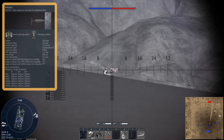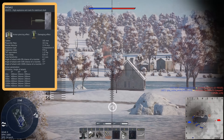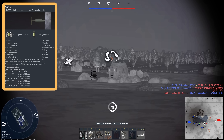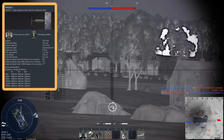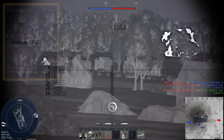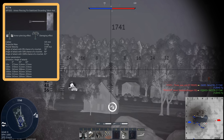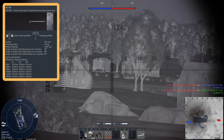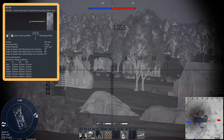We do have the M456A2 HEAT-FS shell. It travels at nearly 1,200 metres per second. I haven't really used it much, as you'd expect, because it's a HEAT shell and I'd rather not. It has 400mm of penetration — quite good for a HEAT shell, but I'm never going to use it. We then have the M774 APFSDS round — basically the tier 4 unlock for the original M1 Abrams. Travels at 1,500 metres per second, pretty quick, though not as quick as some of the Soviet shells.